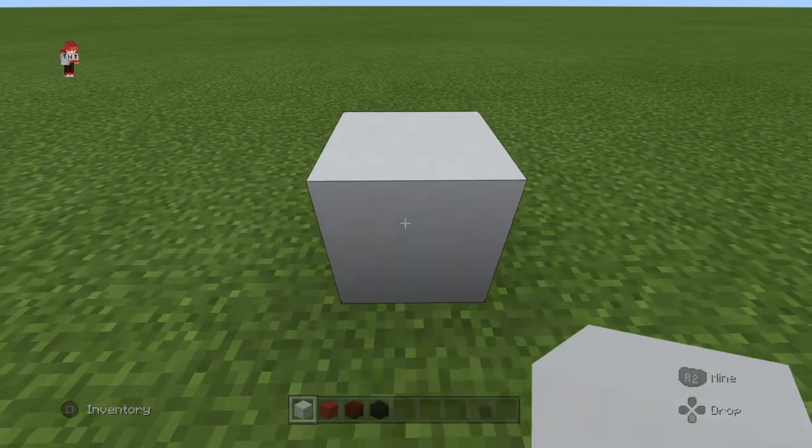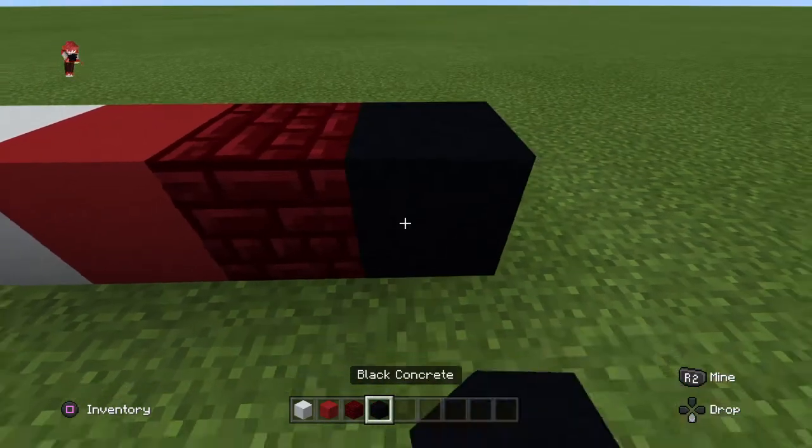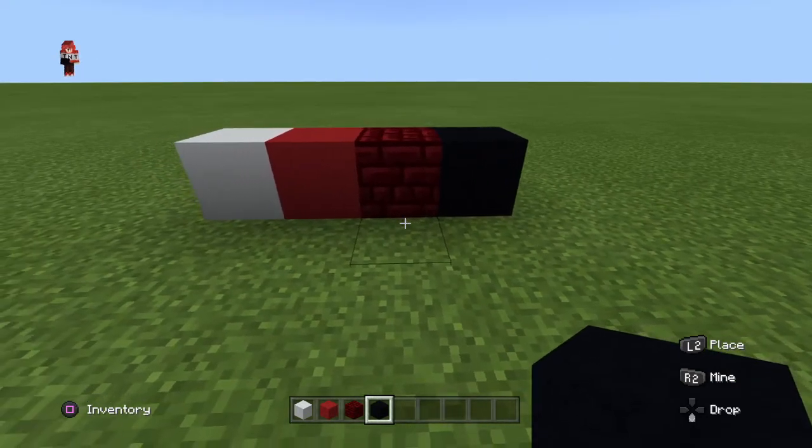The blocks you will need are white concrete, red concrete, red nether brick, and black concrete. I'll give you just a sec to grab those blocks. You don't need much, but that's what you need.